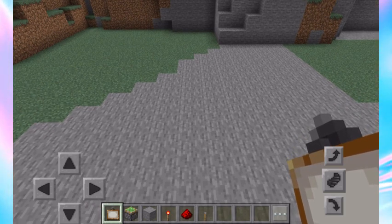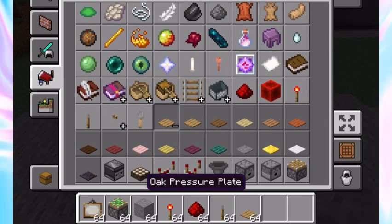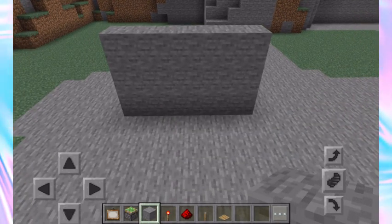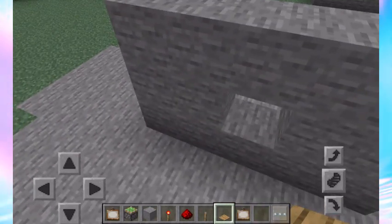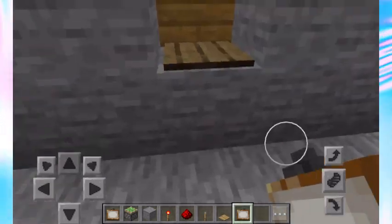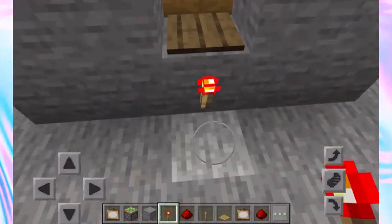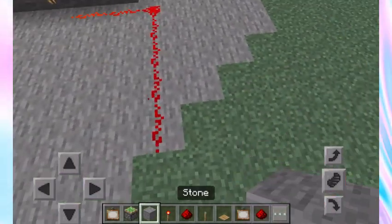Place a few stone blocks — and I forgot something: an oak pressure plate or any kind of pressure plate. This is going to be one of the walls in your home. Make this like a wall thing where you're putting this secret entrance, put a pressure plate, then put a painting over it. You'll have a pressure plate hidden behind the painting.